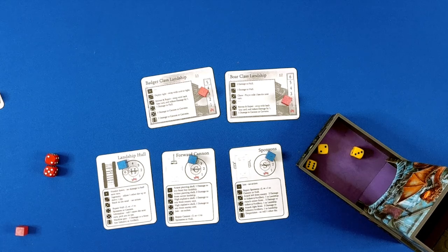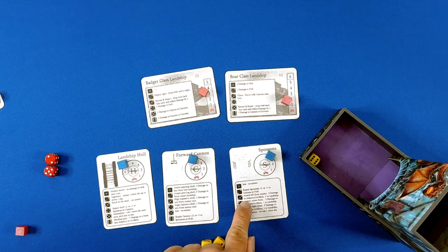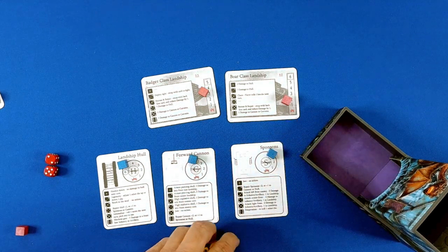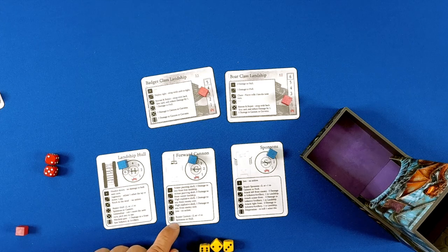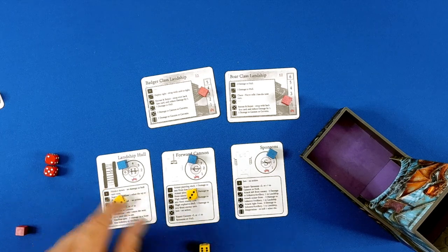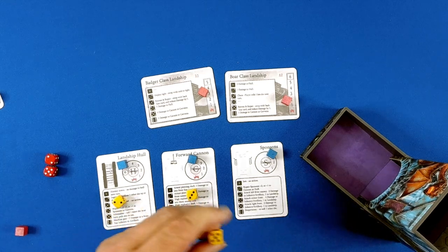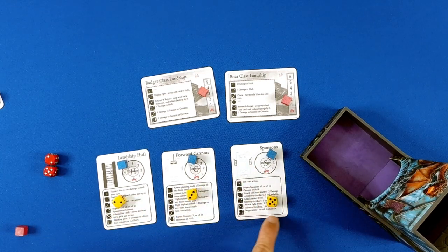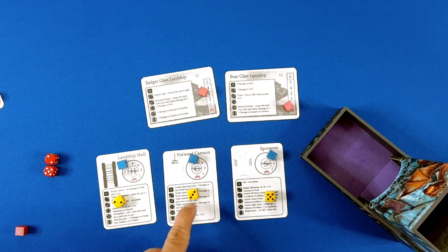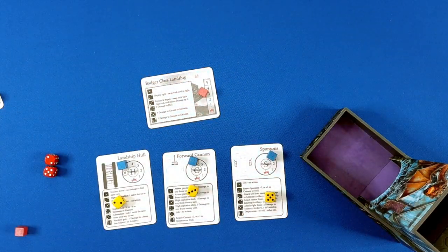Two, three, six. Front left — we don't want to do that. Desperation: roll another die. Repair. One damage, one damage. Ingenuity: move one pip up and down, so we will adjust this to a five — which is attack front right: one damage to a land ship. Armor, high explosive — one damage to any front line ship. Nice, nice.